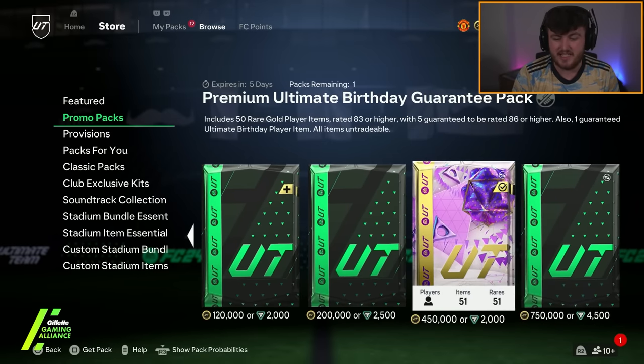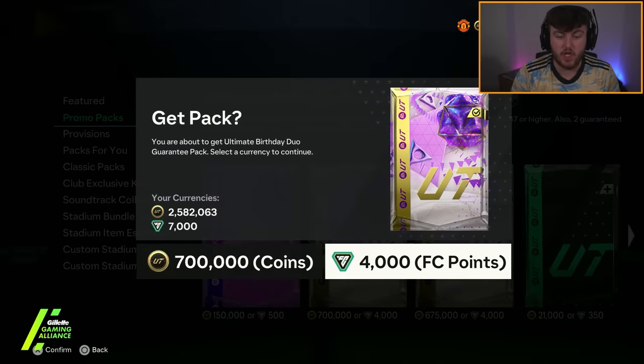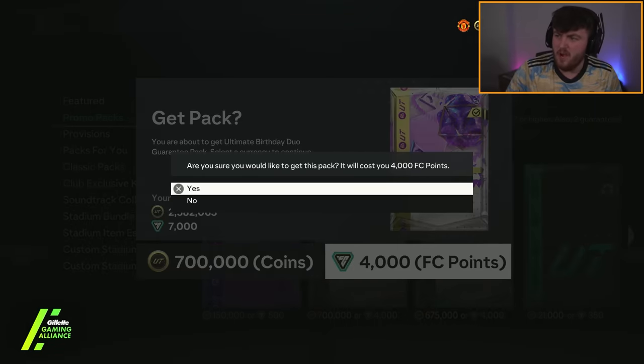We're going to do the birthday duo guarantee. Ultimate birthday duo guarantee - we get two ultimate birthday cards. In terms of the ultimate birthdays that are out right now, I'd love a Frankie De Jong, I'd love an Edem and Tao. There's so many good ones, man. I would happily take a Mo Salah.